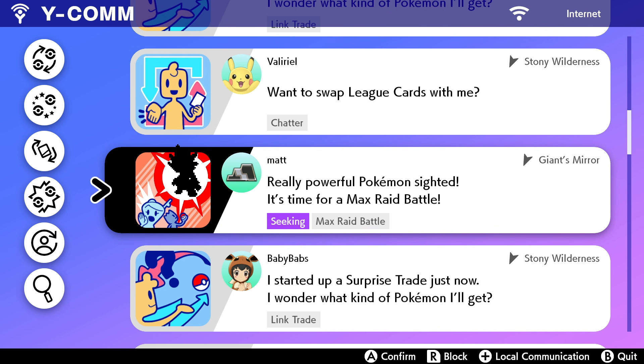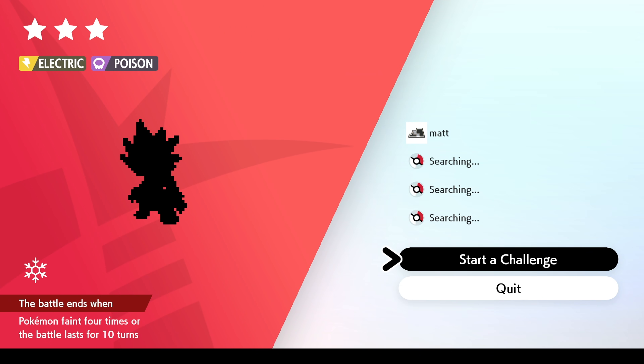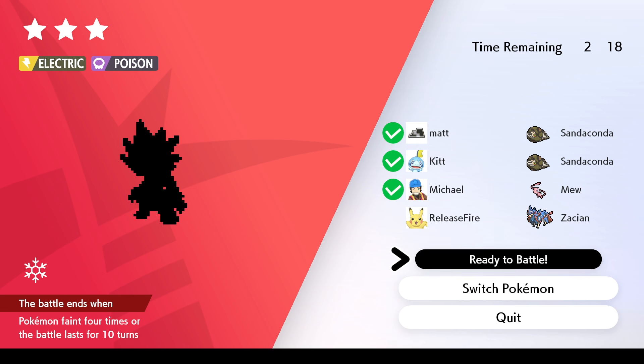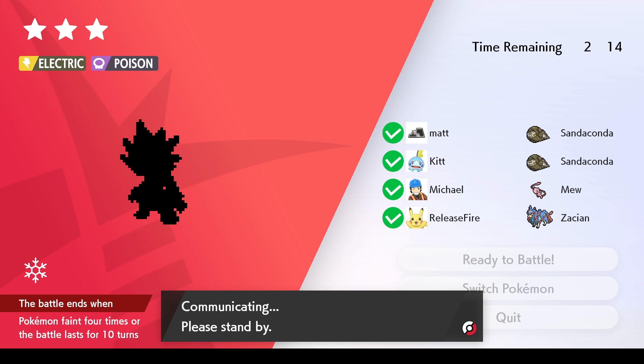When you've got new stamps, you can see them on the right-hand side. You can then head on over to them with the left analog stick, the left control stick. Scroll on down until you find people that are seeking Max Raid Battles. You can look for 5-star ones if you want, but you can choose whichever one you want. Then you just click on start a challenge — a dude called Matt is already up for a battle. I've joined it, said I'm ready, and I've managed to join somebody else's Max Raid Battle.